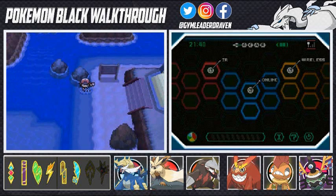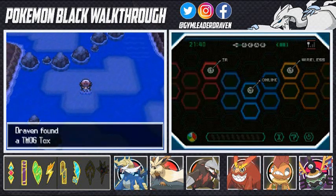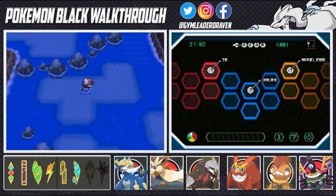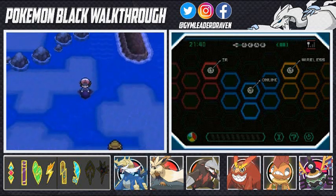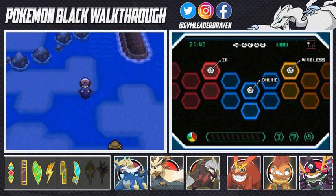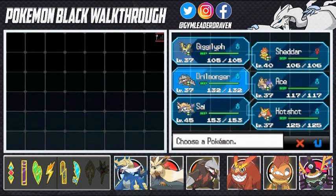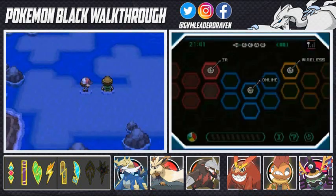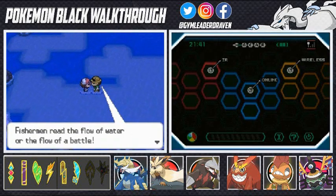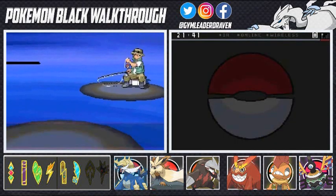Looking at the guide book to make sure we're going through the right area. There are some items here including TM06 Toxic — a great TM to badly poison your opponent. We're going to be battling quite a few trainers but I don't care, I'm going to destroy them all. Switching to Ace for the next battles. Fisherman Lydon comes out with Basculin. Using the Return move — this Pokemon really likes me — and we knock it out with ease.